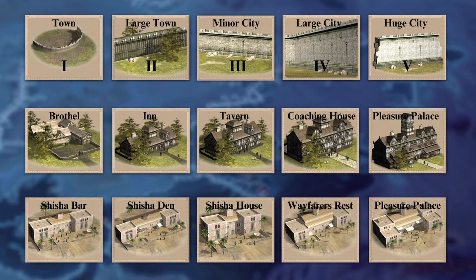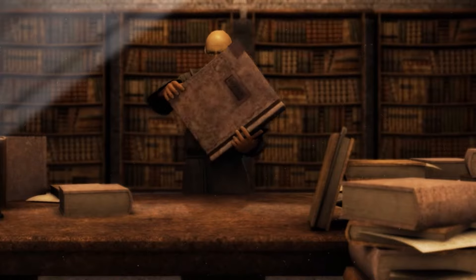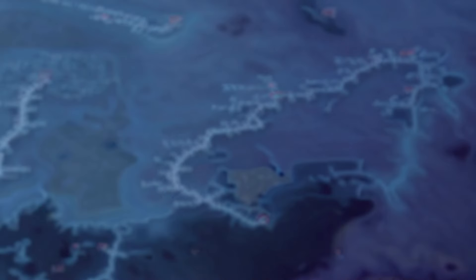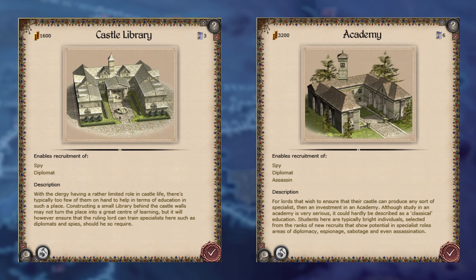Spies can be recruited from a civilian settlement that has at least tier 1 in the inn chain of buildings. If you're a Christian faction tier 1 is a brothel; if you're an Islamic faction tier 1 is a shisha bar. The buildings have exactly the same bonuses, they just have different names. Some factions can also build a castle library or an academy if they have a tier 5 military settlement, which is a citadel. I've been unable to find a definitive list of which factions can do this, but I know that Denmark is one of them.